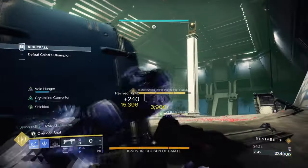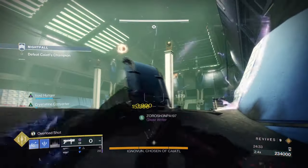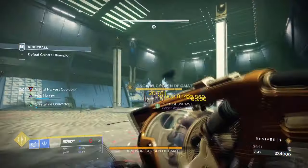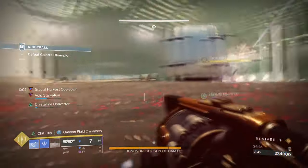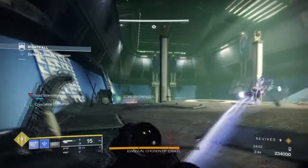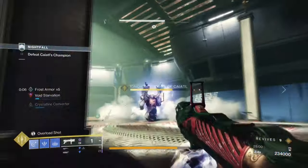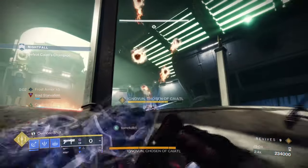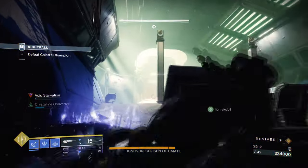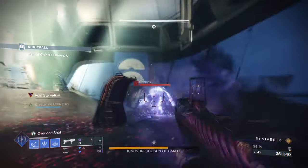Looking at the overall build: tracking Stasis abilities and freezing enemies is the main aim, and it does this really well. Being able to freeze numerous enemies garners shards, which grants Frost Armor and ability recharge on collection — super useful not only for the buffs, but for the instant satisfaction you get the moment you trigger everything with Fighting Lion in hand. With how easy it is to freeze things, it makes using Fighting Lion even better over time since you don't need to be too accurate. On top of that, with the newly added update, Fighting Lion can now apply Volatile Rounds without needing Fragments. Add Whispers of Rending for increased damage against frozen targets and a Concussive Reload mod, and you get a miniature nuke.